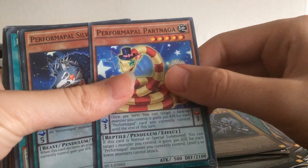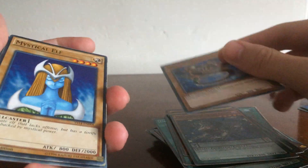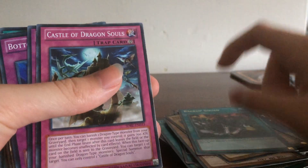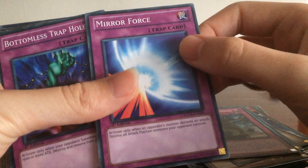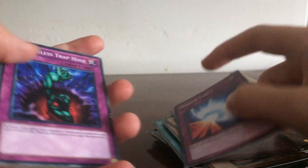Before our pal Partanaga, Silverclaw, Hackworm — Hackworm's really good for tribute summons because you can special summon it. Mystical Elf, Backup Squad, Castle of Dragonsoul — very good for dragons. Meryl Force, just to tease people. Have you ever seen someone where they don't use Meryl Force? Unless it's Magic Cylinder, that's understandable.